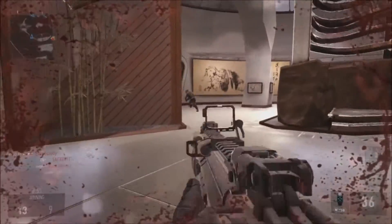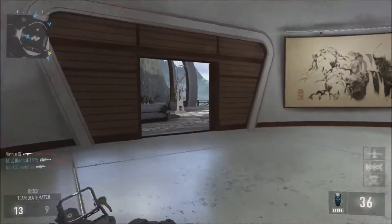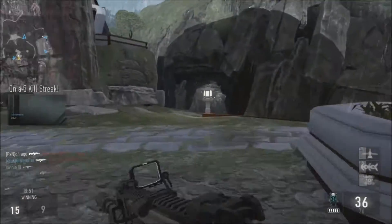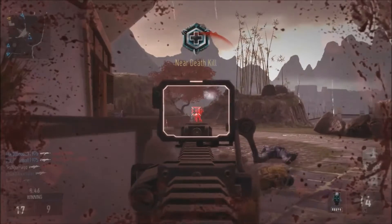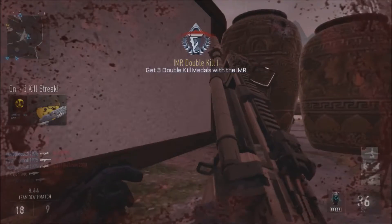I'm using low profile, cold blooded, toughness, hardline and exostim with system hack, UAV and bombing run. I upgrade the system hack so it gives me assist points and I upgrade the UAV so it's the threat detection UAV.